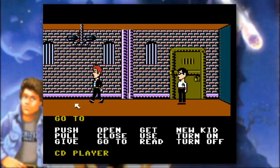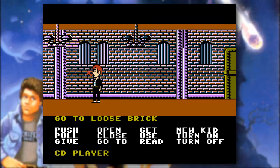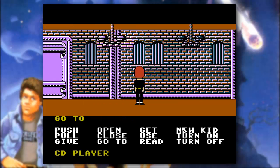We're going to go ahead and make our way over this way. And if we look closely, there's a loose brick. I wonder if we can do that — maybe we can take it out of the wall and make our daring escape there. Or perhaps it's a secret button.